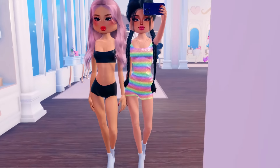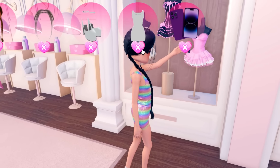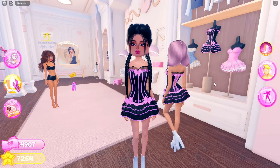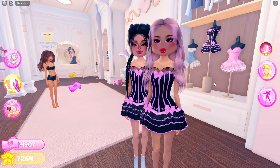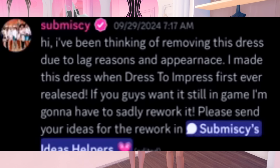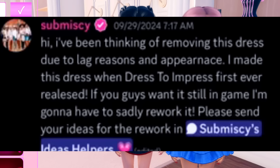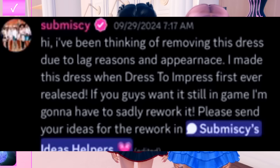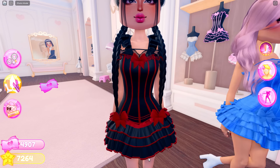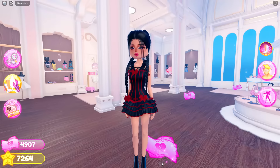It's kind of sad because there have been rumors that this dress right here is going to be getting removed from the whole entire VIP. I love this one for the rock star, pop star kind of look. One of the developers actually said: 'I've been thinking of removing this dress due to lack of reasons and appearance. I made this dress when Dress to Impress first ever released. If you guys want it still in the game, I'm going to have to suddenly rework it.' But look at this dress — it is so nice, with all the ruffles and everything. It would be really sad if it did get removed.